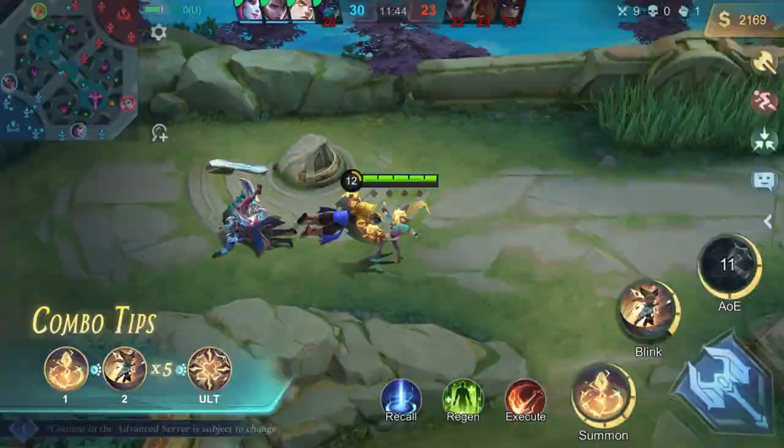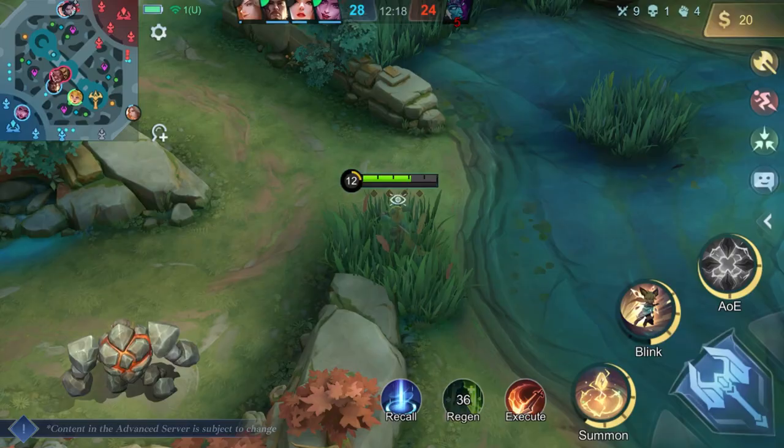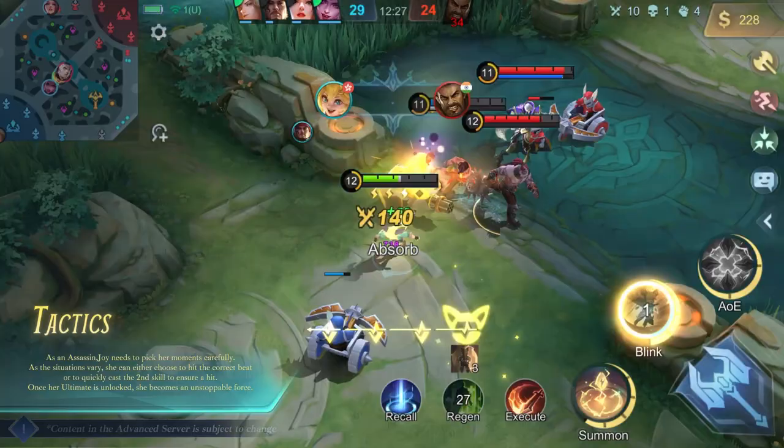Tactics! As an assassin, Joy needs to pick her moments carefully. As the situations vary, she can either choose to hit the correct beat or to quickly cast her second skill to ensure a hit. Once her ultimate is unlocked, she becomes an unstoppable force.